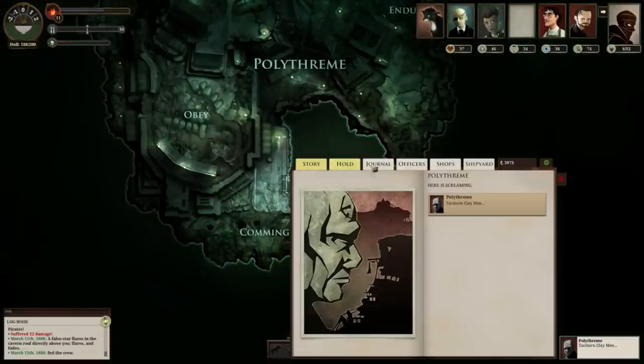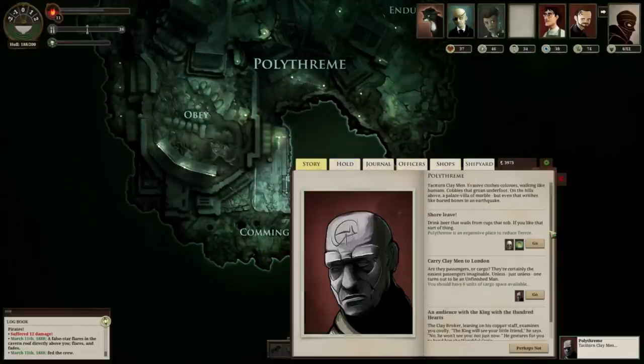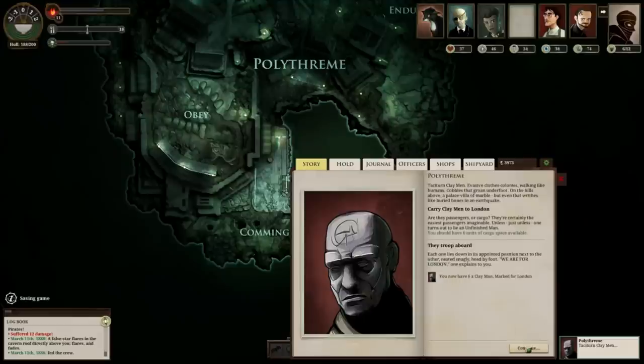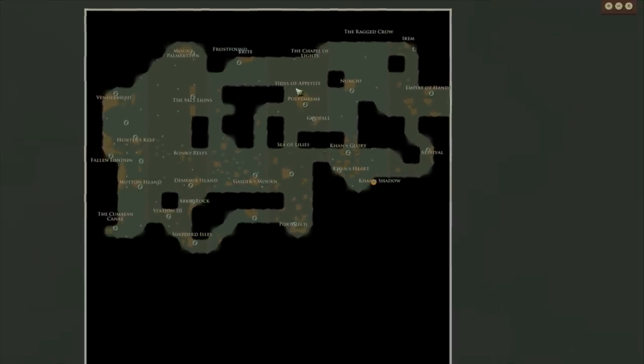First, head to Polythreme. Don't go to the shops — instead, head to the option to carry claymen to London. That's going to get you your claymen. You're actually only going to deliver five, but that'll net you 100 echoes.